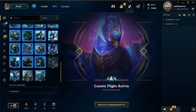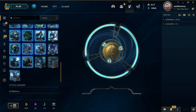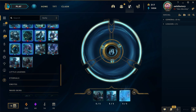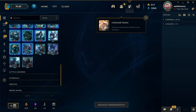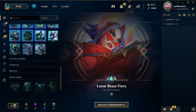Cosmic Flight Nidalee — holy, just another new skin for the collection! Battlecast, Cottontail Teemo — surely I have all the Teemo skins. Another Lunar Beast skin guys — the Lunar Beast Fiora skin, that's a nice skin!